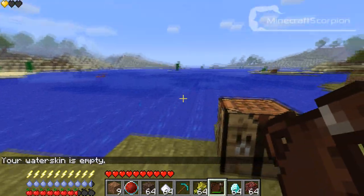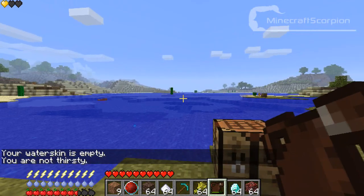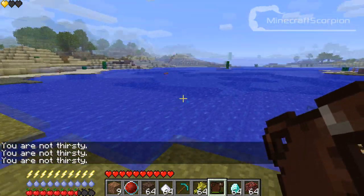When you start right clicking the filled water skin, your water bar will go up again until the water skin is empty, and then you can just refill it. When your bar is full, it will say 'You are not thirsty,' so you can't drink anymore.